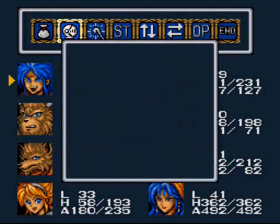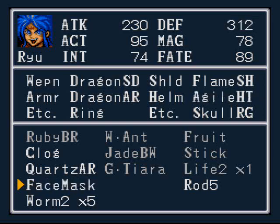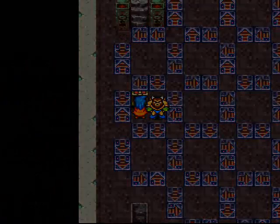Or Agility Hat. But anyway, we want to equip that on Ryu. It's a little better, so you know what, I'll take that — every little bit counts.